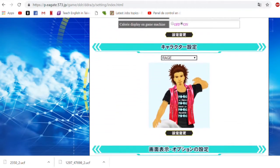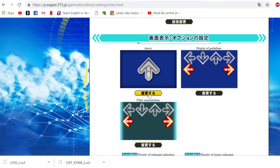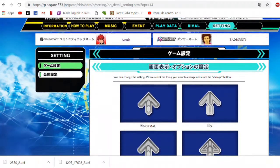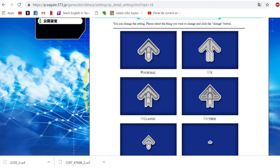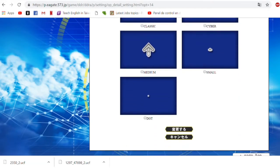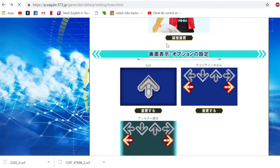Next thing is the arrows. You go to arrows and you can check the type of arrow that you want. I will keep the normal one, but you can select up to X, the classic style, cyber, etc. You have a few note skins here. Then you go back and the next option is about the guidelines.